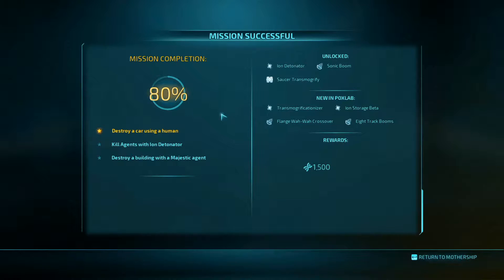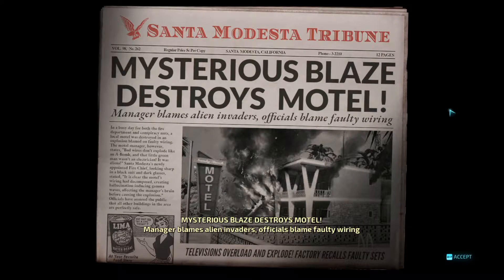Kill agents — done. Survive — done. Detonate — we couldn't do because I had run out of bullets and I don't know how to replenish them yet. Destroy building with agent — I couldn't manage that apparently. Which is fine — I'll just do it in my spare time when I know how.